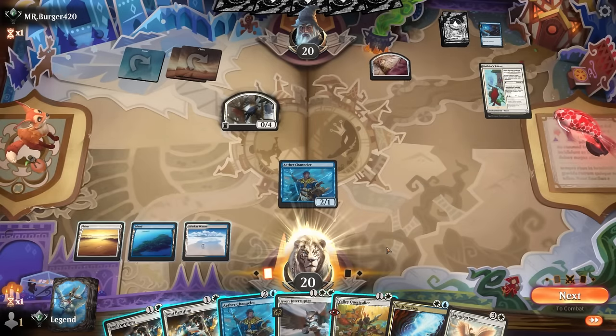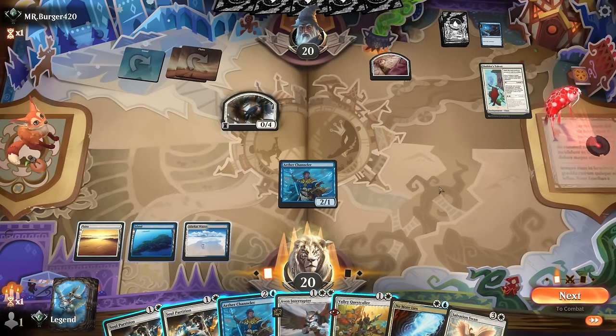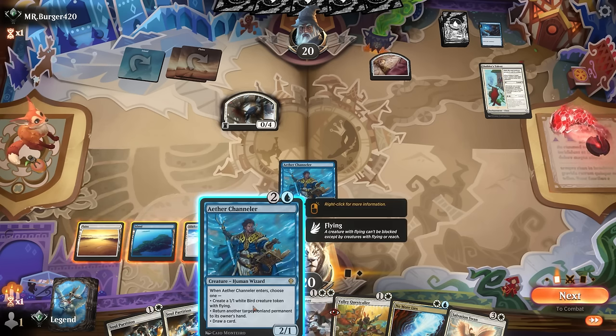We see Builder's Talent, so they might be trying to return things from the graveyard as well. Channeler could bounce the wall — Salvation Swan is good especially with more birds coming up. Could also go Channeler draw card again to hit my land drop, and then next turn swan flickering channeler can set off a chain of birds flickering more things.